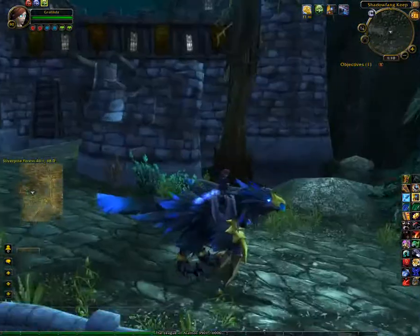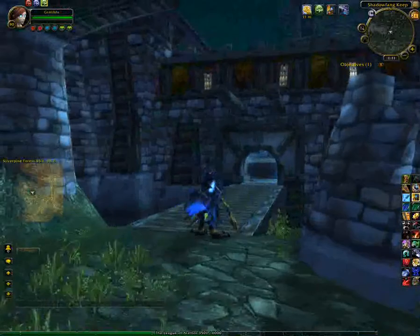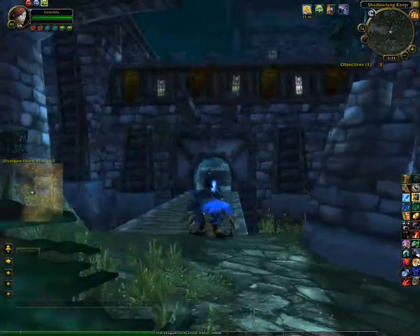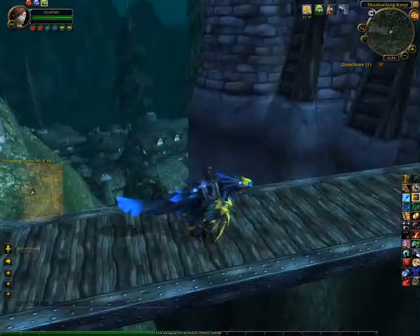There's an earthquake already. This is a fortress of doom pretty much — Shadowfang Keep or some nonsense. Nubs go there, they get some gear.